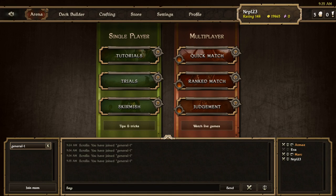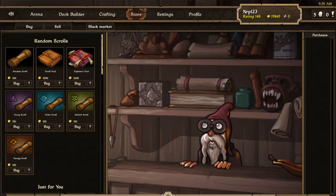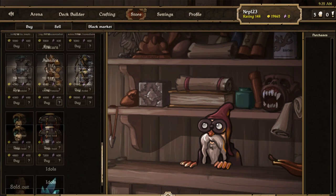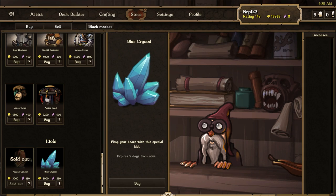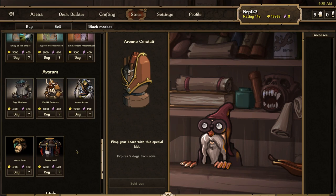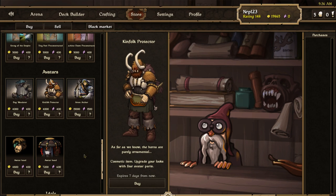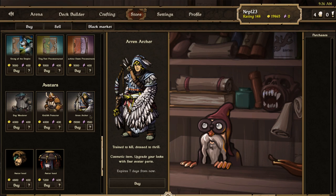Now let's see what else is new. New avatars and avatar heads were added to the store and they cycle randomly each week. This is like the new idols that came out — you scroll down past all the decks and now there's a revamped avatar section. Every week there are two new idols you can buy. The avatars used to be just like eight avatars sitting there, all four or five thousand gold. Now they added a bunch of avatars and they'll be cycled — including the old avatars. One of the new ones is an archer: 'Trained to kill, dressed to thrill.'